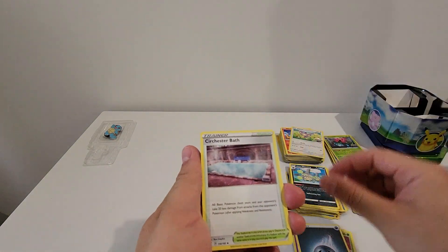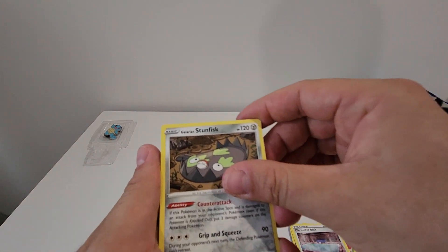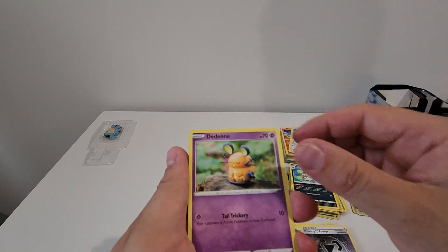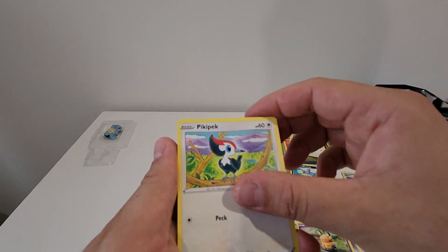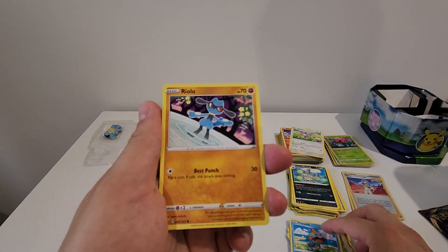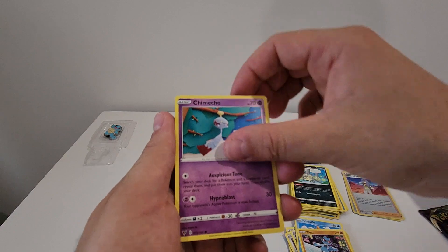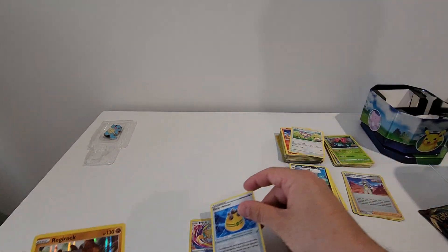Energy, Sir Fetch'd, Galarian Stunfisk, Coating Energy, Duraludon, Dedenne, Peck, Chewtle, Riolu, Chimecho, Rocky Helmet, and a Regirock.